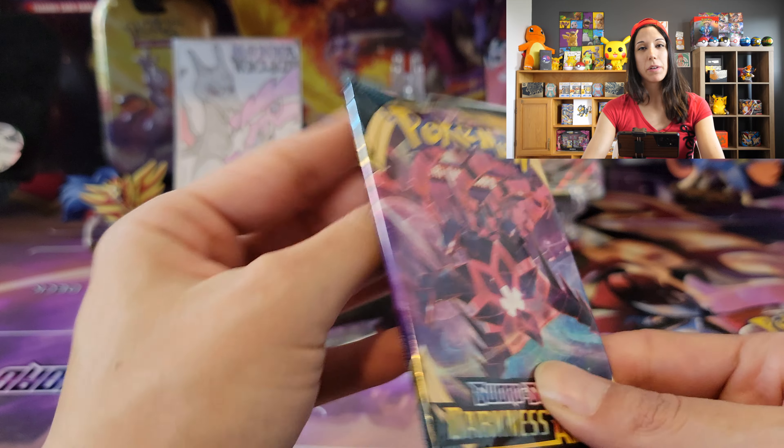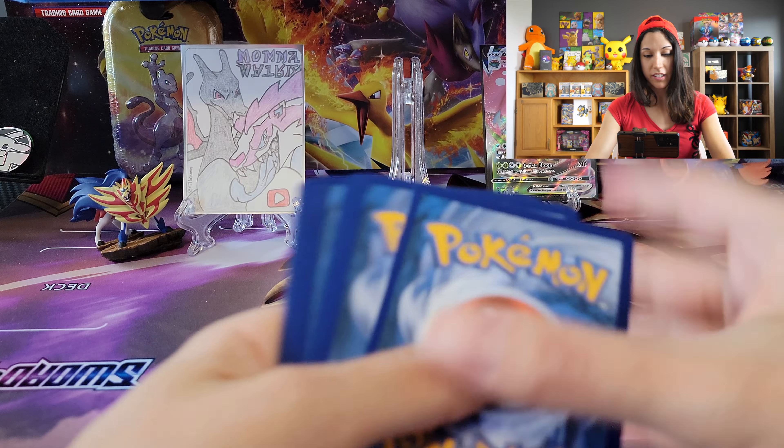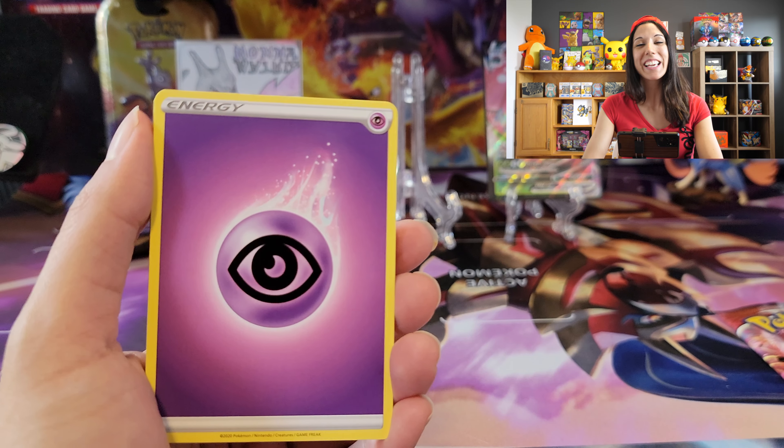Which one should we do? The Darkness Ablaze, and then we'll end with the Battle Styles. I like Darkness Ablaze — I'd go for another Charizard. I did complete my whole master set of Darkness Ablaze, so that's really exciting. Are you curious? This is three Psychic Energies in a row.